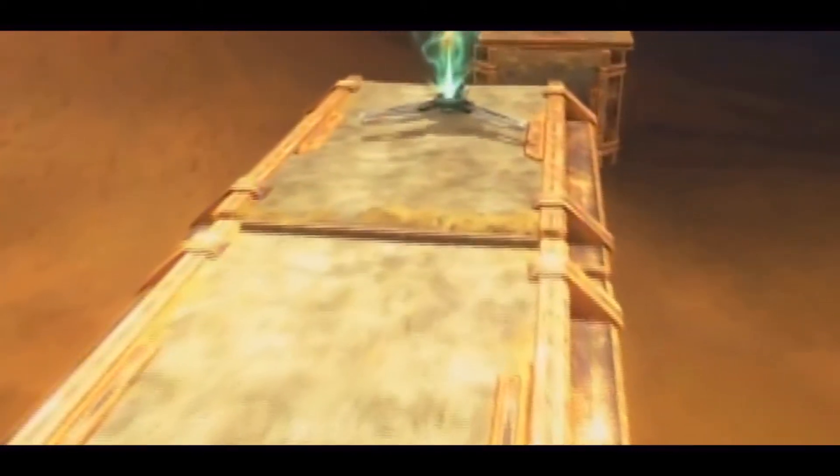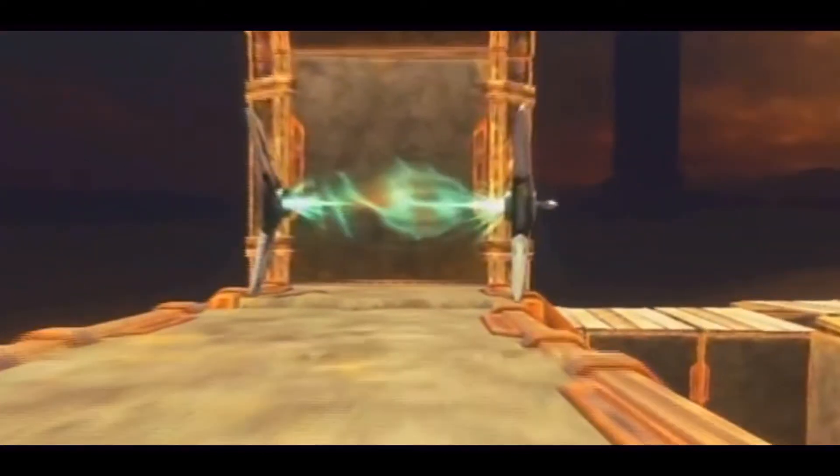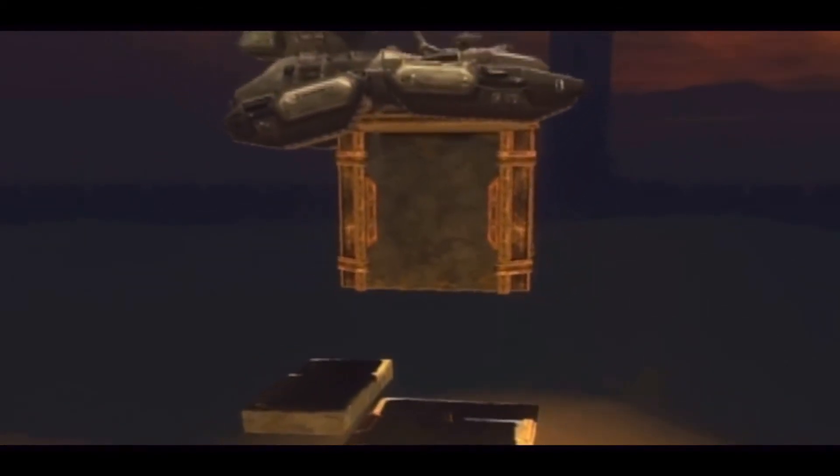From that platform, leap on top of the knot maze and go through the teleporter. This will take you to the top of the knot maze, where you're going to have to leap down to the side of it, take a sharp right, and into the next teleporter. On top of the platform in the middle of the sandbox, you'll find a grav lift.